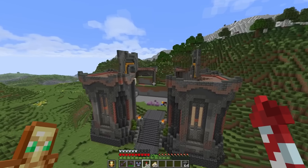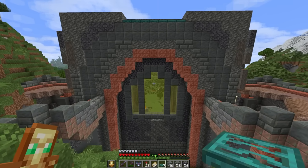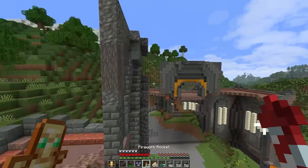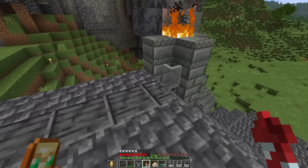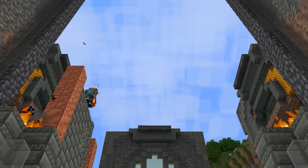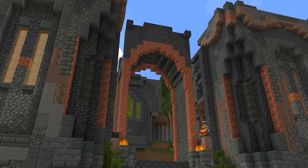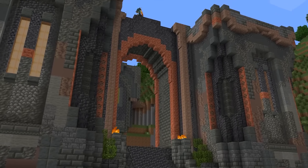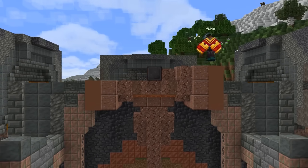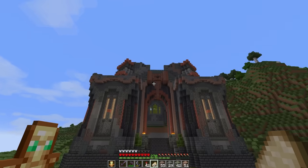Before I go up any further, I want to finish off these base areas first with the back wall where I want some big windows to bring in the natural light, as well as this big old copper archway. Being the main grand entrance to the keep, I want this to really show it. So I've decided not only to add in large copper archways and a small entry hall, but I'm also including a massive hammer made out of granite and terracotta to stand out and mark the dwarven keep. Right on the center there is the block of netherite.